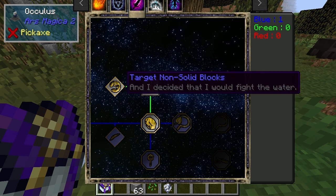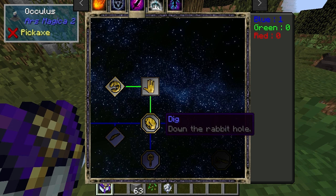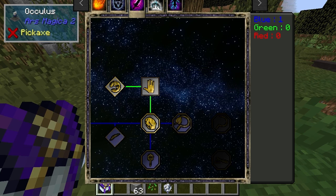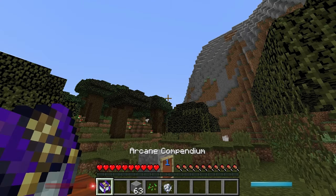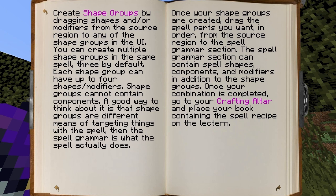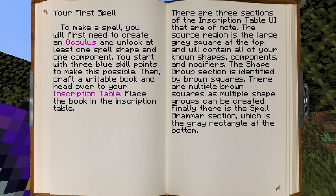Target non-solid and down... So this one is an octagon, that one's a diamond, and this one's a square — I have a feeling that's pretty relevant. Can I do a dig spell here? At least one component is needed. How about a dig then? That's difficult to understand. The source region, the shape group, is the big brown squares, and the spell grammar is the grey rectangle at the bottom.